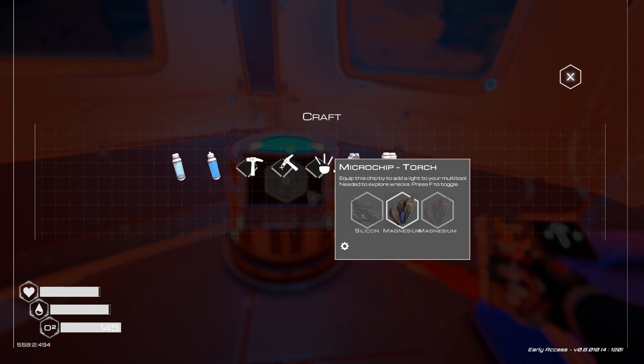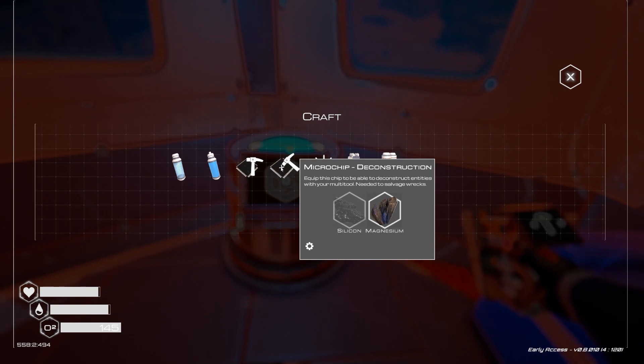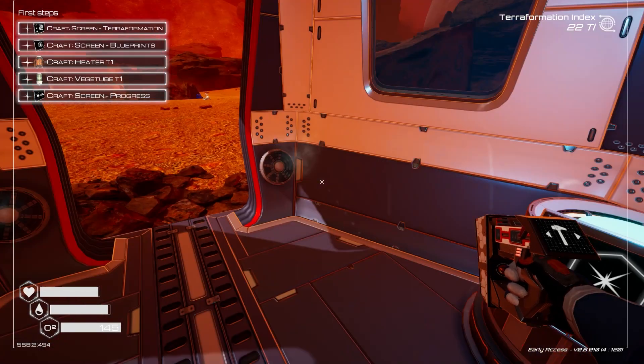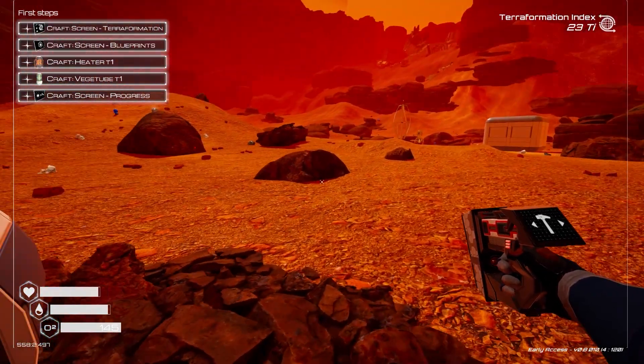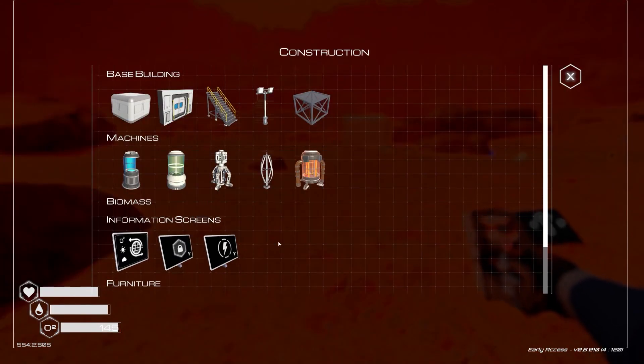There's a torch chip — equip this to add a light to your multi-tool. There's also a reconstruction chip; we'll probably get that a little bit later. Rough terrain screens noted.